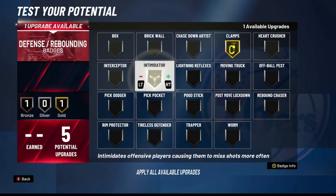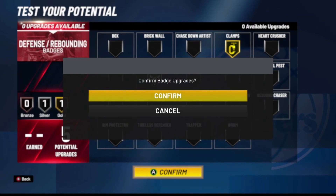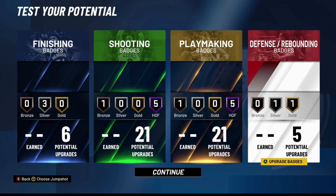For defense I would put on Clamps and Silver Intimidator. That's my full Jamal Murray build with all the badges. Let me know what you guys think and let me know what player build I should do next. Thank y'all so much for the support — peace.